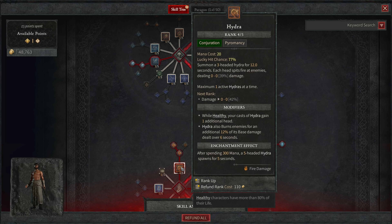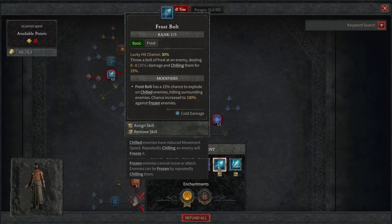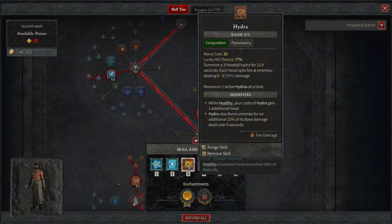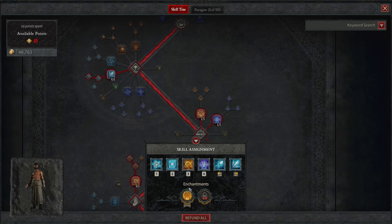With your first extra Renown skill point, put your fourth and final point into Hydra. With your second extra Renown skill point, put your fourth and final point into Ice Shards. As for skill assignment: Frostbolt on left click, Ice Shards on right click, Frost Nova on number one, Ice Armor on number two, Hydra on number three, and Teleport on number four. I also map that skill slot to W on my keyboard since it's right under number two — just more comfortable.